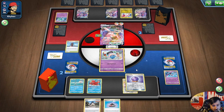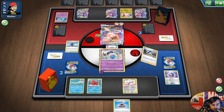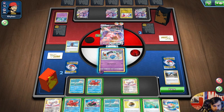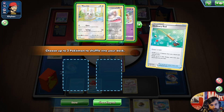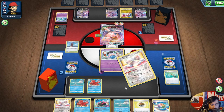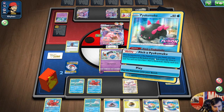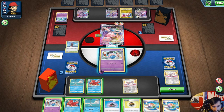We'll Fog Crystal for the Psychic Energy and put back some Rapid Strike Pokémon. Right now I have one, two, three, possibly four, five, six, seven Rapid Strike cards.